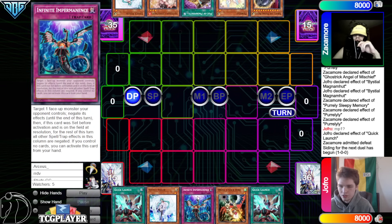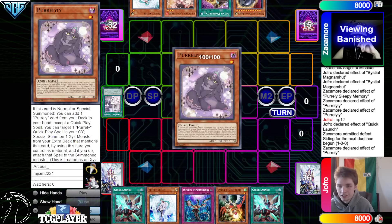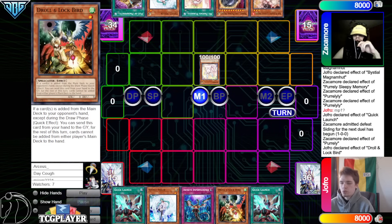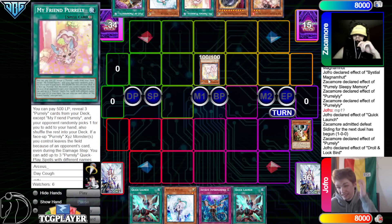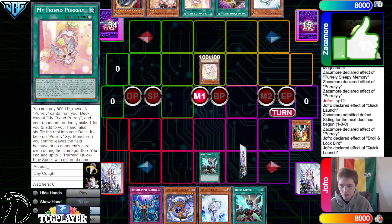All they had was Imperm and we had Magma Munt plus Tracer; I can make Baron to start the turn. Game 2: we got Quick Launch, Valor, Imperm, Droll, Quick Launch. They have Nib, Purlily, Prosperity, Ash, and Valor. Normal summon Purlily effect grabs My Friend Purlily, then drop Droll, so they take My Friend over Sleepy. They get hit with Droll and just pass; draw a Black Dragon.